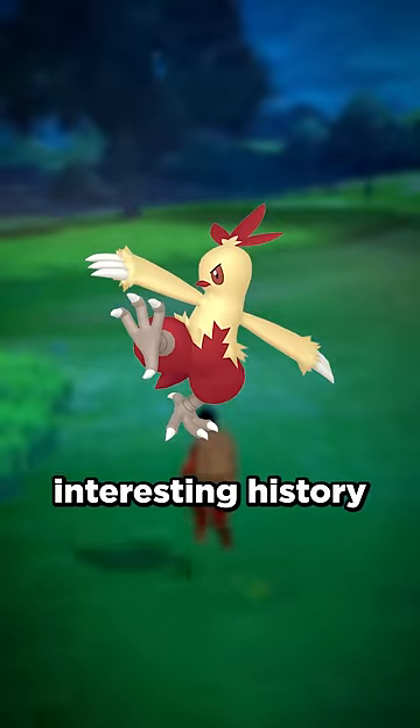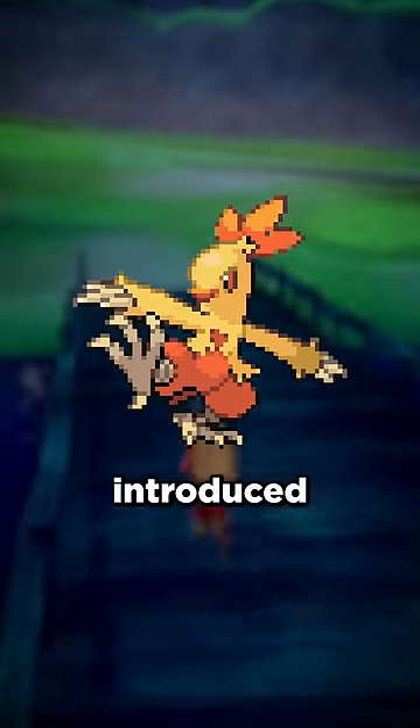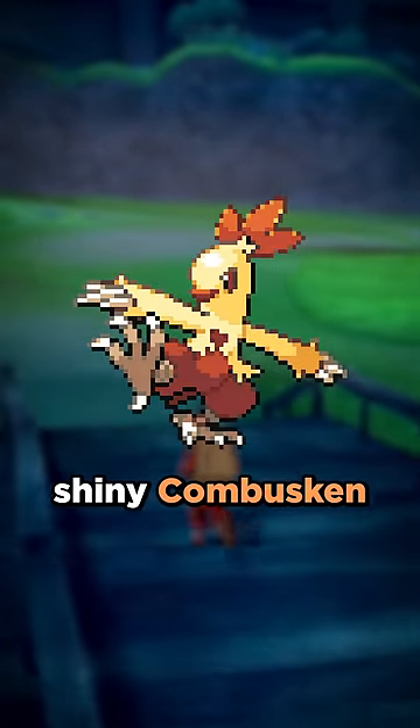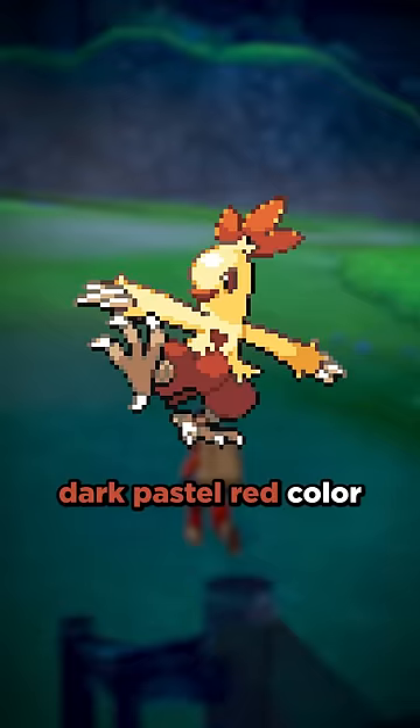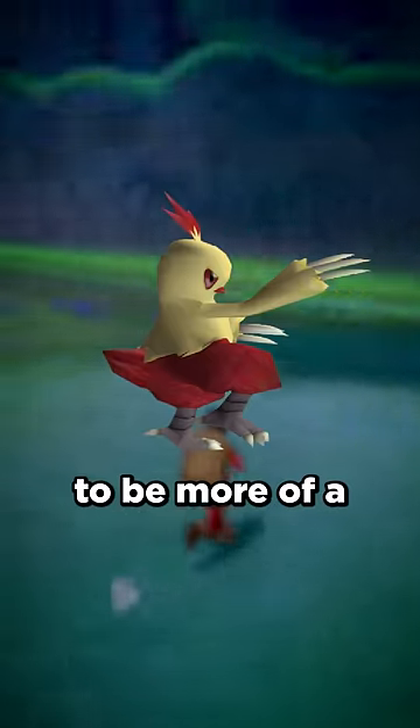Shiny Combusken has had an interesting history. In order to fully understand, let's go all the way back to 2002, when Ruby and Sapphire were released and Combusken was first introduced. In these games, Shiny Combusken is a dark pastel red color, and in Colosseum and XD Gale of Darkness, this was changed to be more of a ruby.